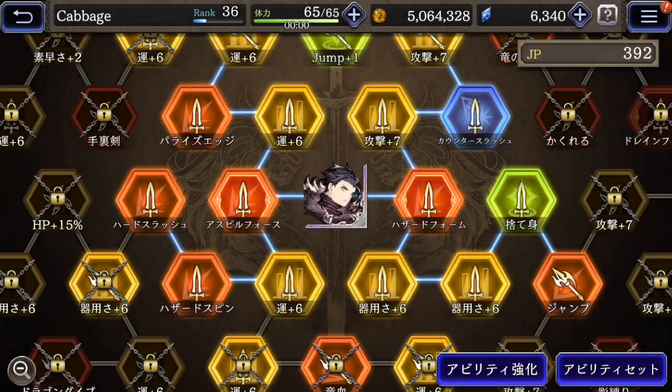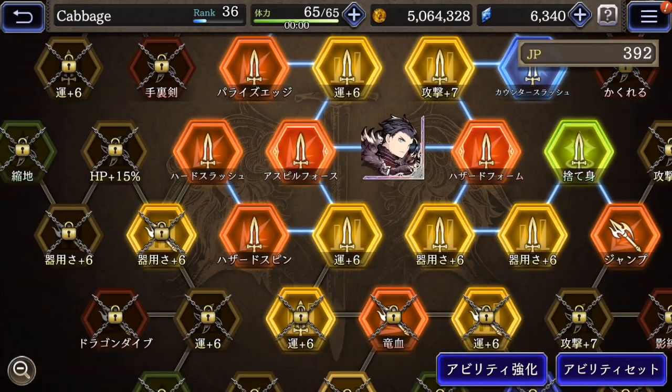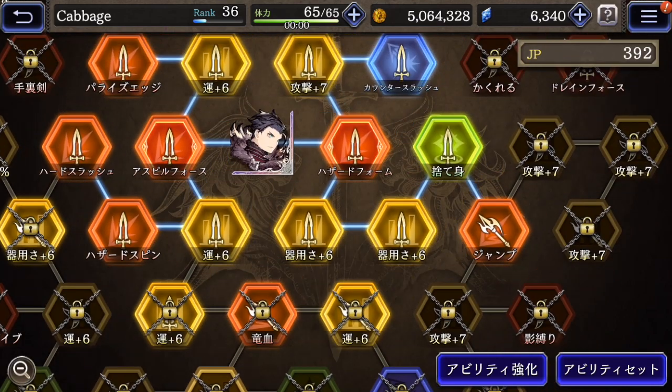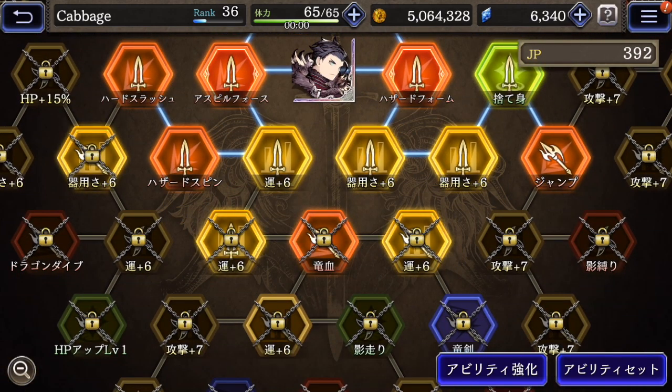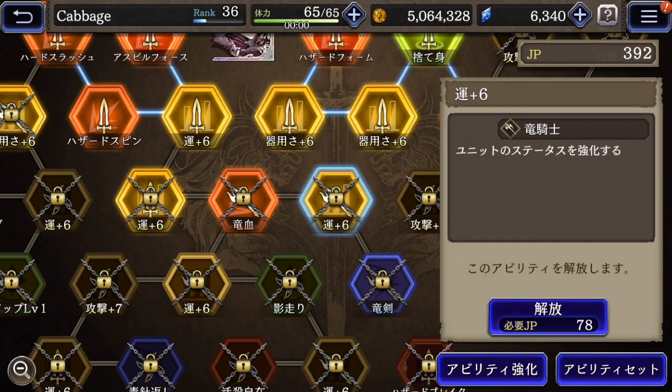Let's take one more look at the ability grid. I have some abilities unlocked. This one is available but I haven't unlocked it yet — luck up six. I don't feel like I need that, so I'll just save my JP for now.